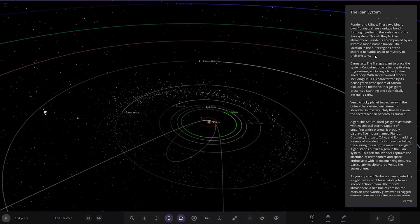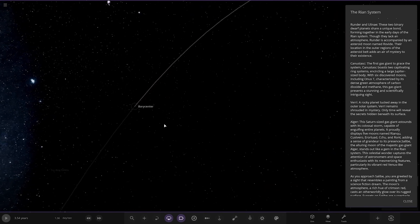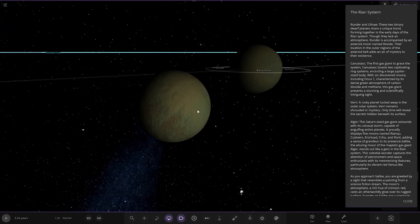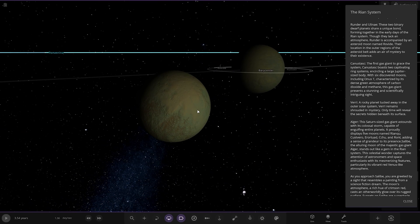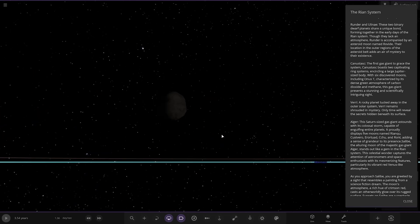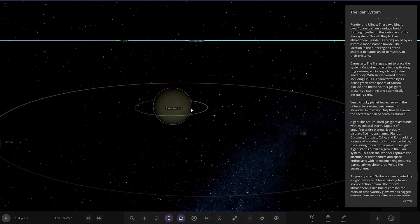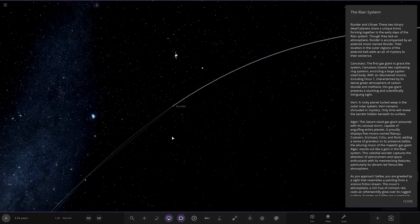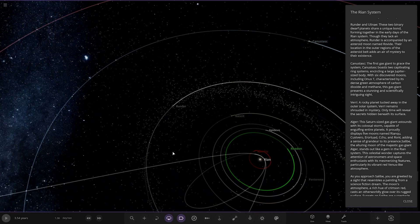So we've got Runda and Ulne — that's probably what this barycentre is all about. Never zoom into the barycentres because you will get stuck. These two binary dwarf planets share a unique bond, forming together in the early days of the Rian system. Though they lack an atmosphere, they are accompanied by an asteroid moon named Rovide. Their location in the outer regions of the asteroid belt adds an air of mystery to their existence. The center of gravity is actually inside the bigger one — not like Pluto and Charon where it's outside both objects.